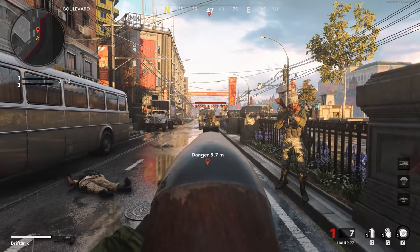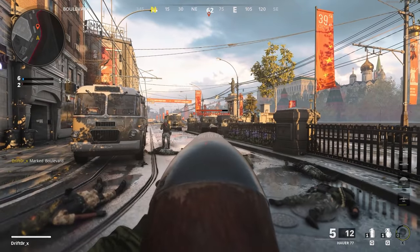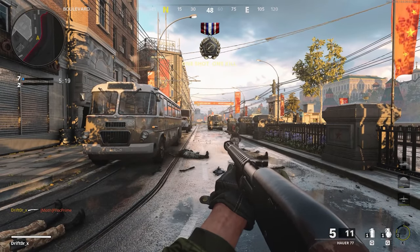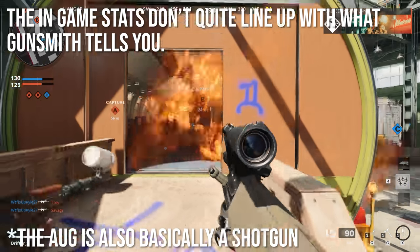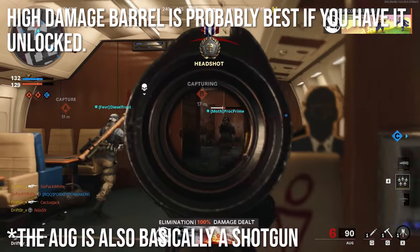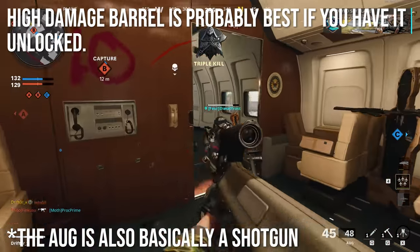This is approximately the base one-shot kill range, which isn't very far away. And this is the one-shot kill range with the damage barrel on it — you can notice it's significantly longer and significantly more powerful. The in-game stats don't quite line up with what the gunsmith tells you in regards to the Hauer. The high damage barrel, which is the last one, is probably the best if you have it unlocked. You have a long way to grind to get there, but it's totally worth doing.